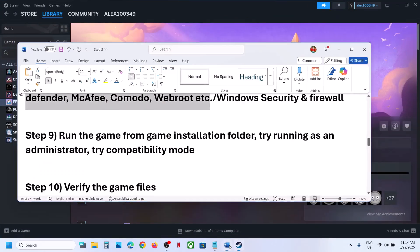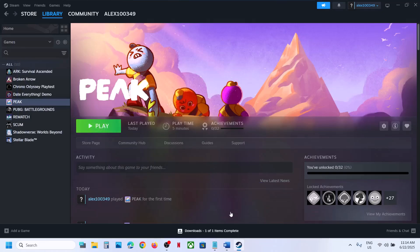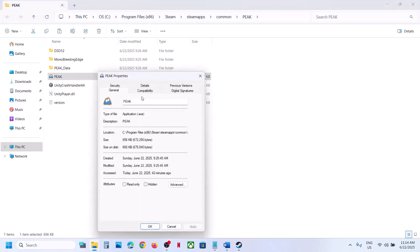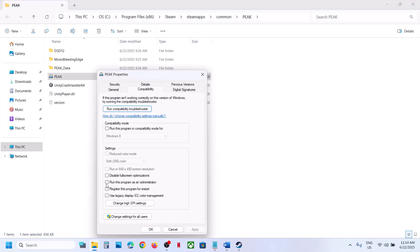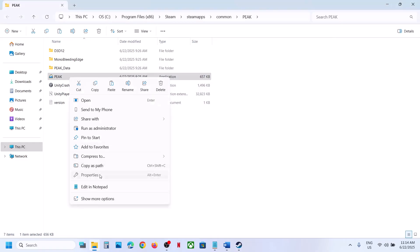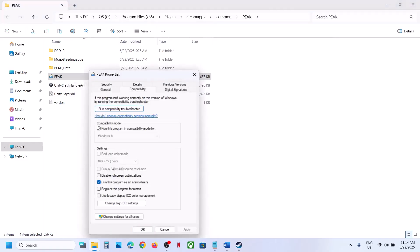If still not working, run the game from the installation folder instead of from Steam. Right-click the game, select Manage, click Browse Local Files, then double-click the game to launch it. If that doesn't work, right-click the exe, go to Properties, and check the box that says 'Run this program as an administrator'. Hit Apply, click OK, double-click to launch, and check.